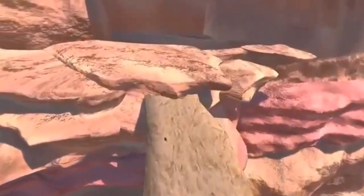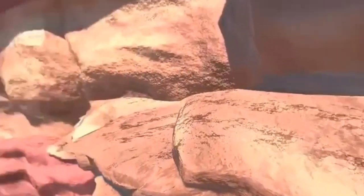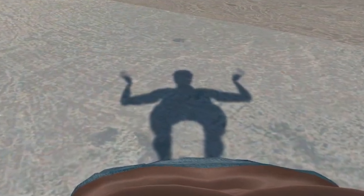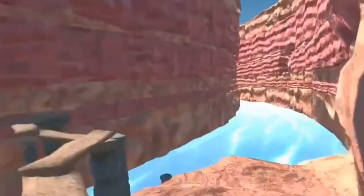I disabled leg collisions with the ground, so until I add traps to cut off your legs, you won't have to worry about stuff like this happening. And you can still move around just fine without the legs colliding with the ground — in fact, it's a bit smoother and less glitchy, so that's nice.